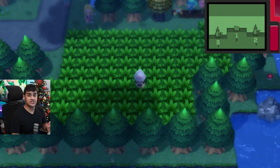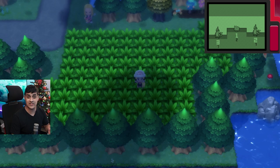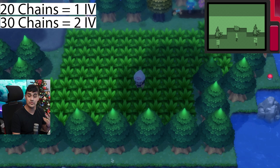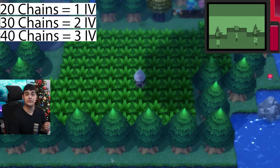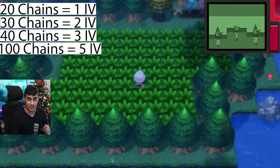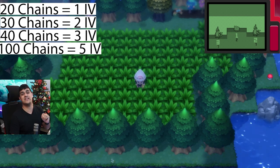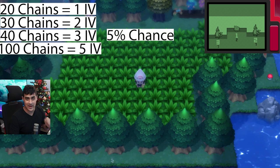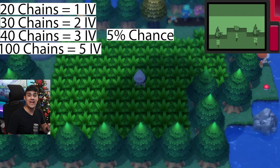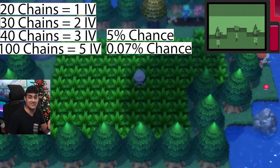Something very interesting about the Poké Radar is that at certain chain lengths you'll have guaranteed IVs. If you hit 20 chains you'll have one guaranteed IV; 30 chains gives two guaranteed IVs; 40 chains gives three guaranteed IVs. After that you need 100 chains to get a guaranteed 5 IV Pokémon. The problem is reaching 40 chains is only a 5% chance, and reaching 100 chains is a 0.07% chance without any chain breaking — so it's almost near impossible.